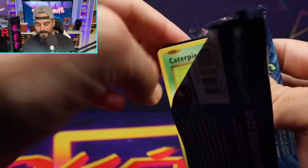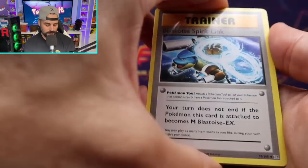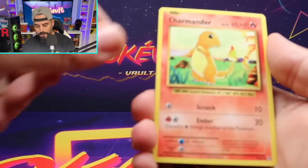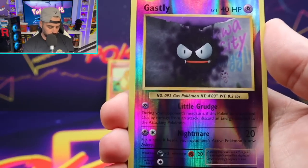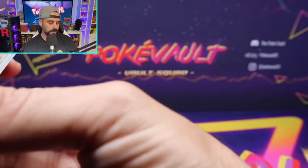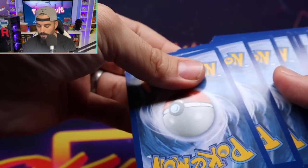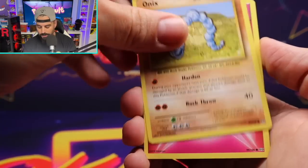If you guys missed last week's live event, we opened a Base Set booster box and oh my goodness, we also opened an XY Evolutions box. We pulled the Charizard holo out of both boxes. I don't know what it is about us or this channel — if we're just blessed. I don't know if it's this channel or if someone's looking out for us, but we are just absolutely blessed. We've pulled the holo Charizard out of Evolutions I'm going to say 10 times now — enough that I was able to make a compilation about it, which I also posted on the channel.